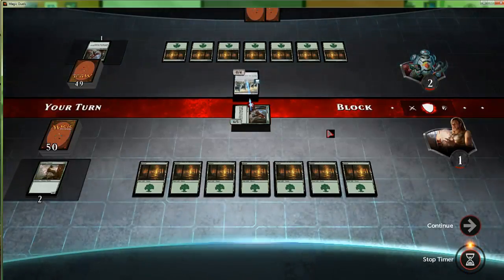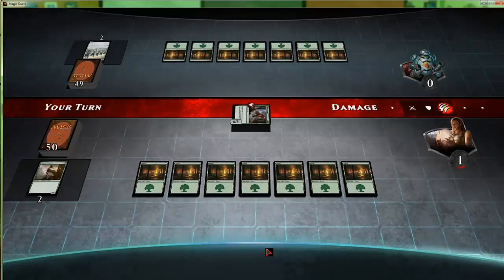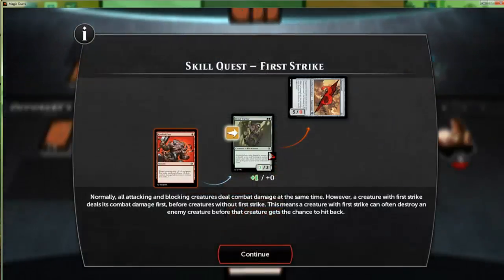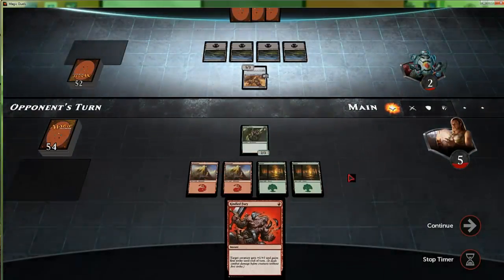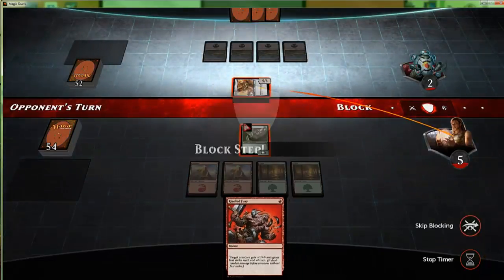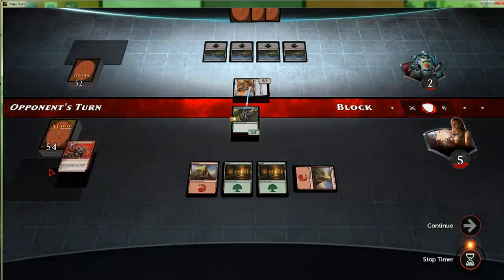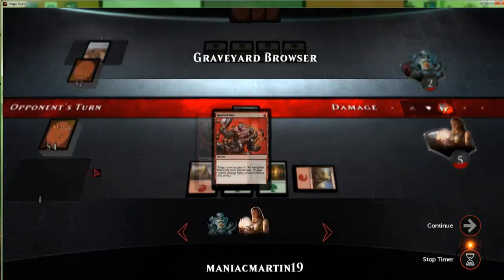We trample over for two — great job — and we get 15 coins for that. It's gonna explain first strike to us in this skill quest. So it's gonna show us how to get through a five-three with attacks each turn — like Juggernaut, that's right. We'll block, confirm block, stop timer, and play Kindled Fury. That's it — Kindled Fury, there we go.